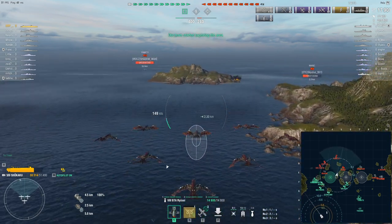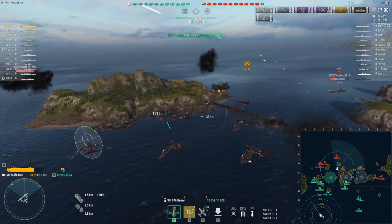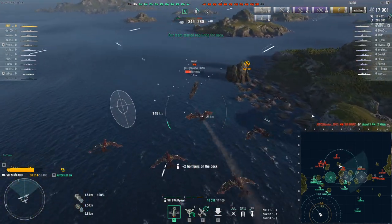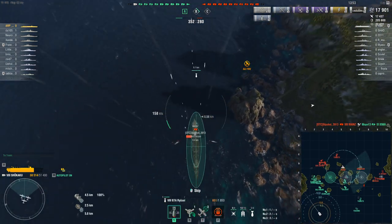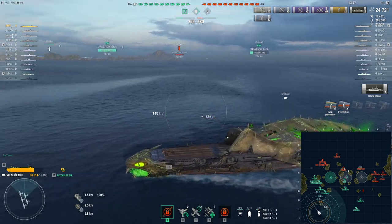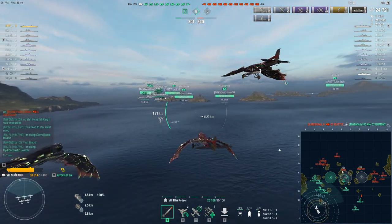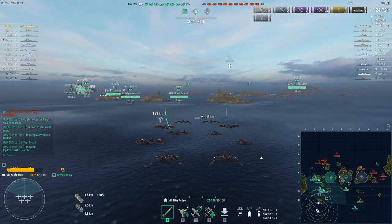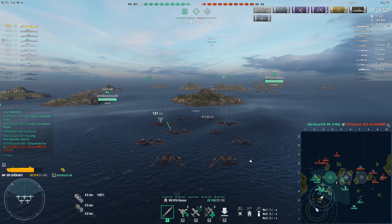He doesn't have any support and he's pushed against an island. The Minotaur's too far away and so is the Seattle. Unfortunately RNG was not with us — we only got the one citadel. But he's got such little health that I might try and torque him from the A side. He's pushing into our Riga so he should be dead — and there we go, he's dead. He was forced to push out into our Riga and our Canberra, and they just melted him.